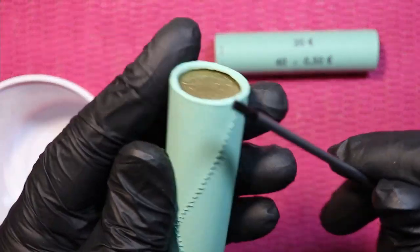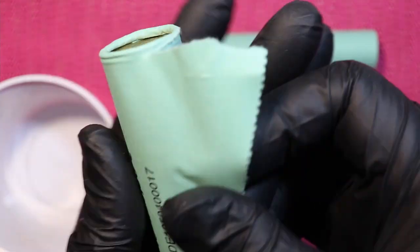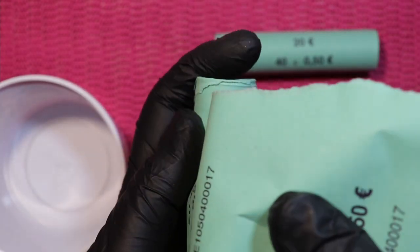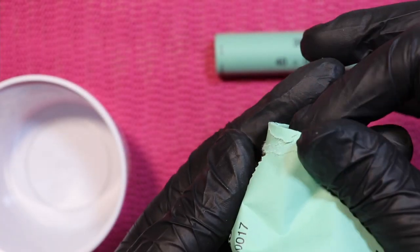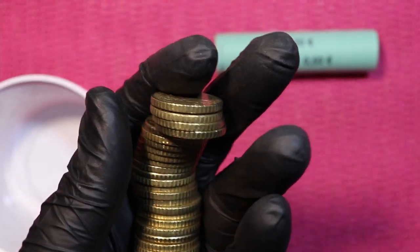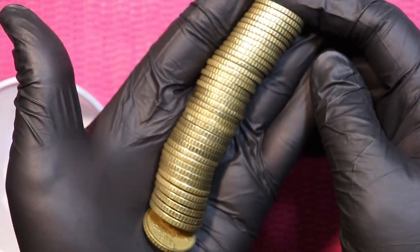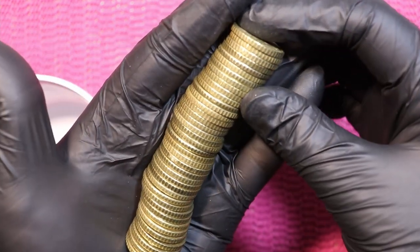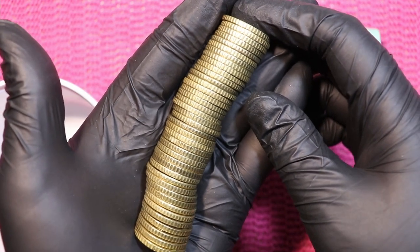Here's the first roll. With 50 cent hunts, I don't know if you've seen the last few — they can be hit and miss. Sometimes you find nothing, and sometimes you find really spectacular coins. We start off by looking from the side for extremely shiny coins, but I cannot see any suspicious shiny coins.